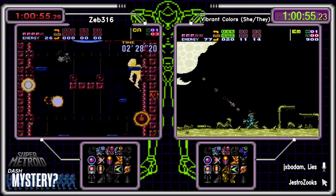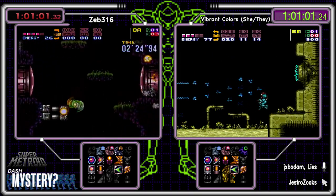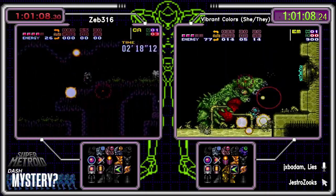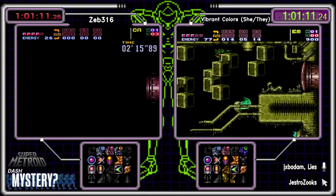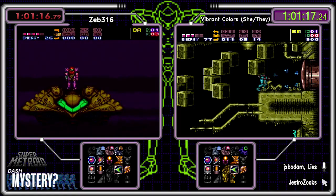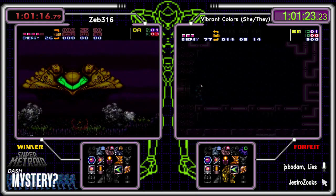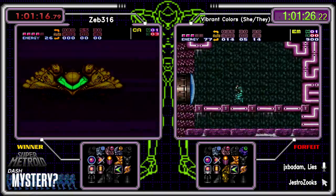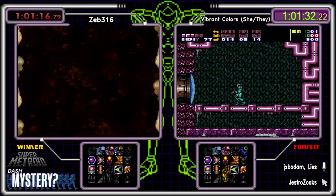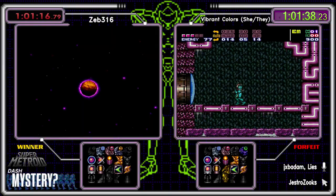Do we believe in Colors? I do as well. That Speed Booster is saying maybe you should believe in Zeb — Zeb has something to say about that. Yes chat, we do make up things, and Colors has taken down the shrimp as Zeb enters the landing site. Zeb at the ship — let's get our GGs out for Zeb 316, your race winner with an official race time of 1 hour, 1 minute, and 16 seconds!